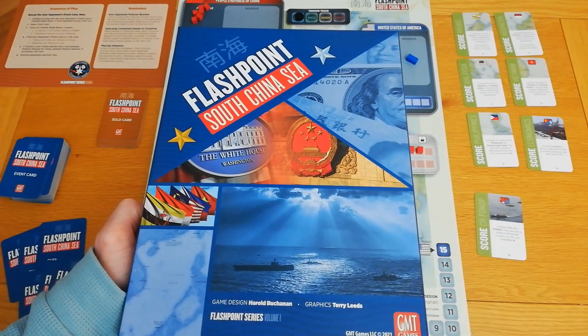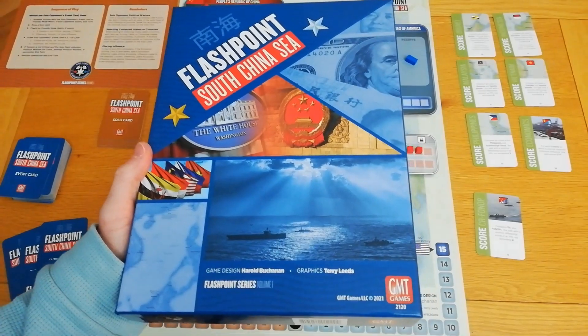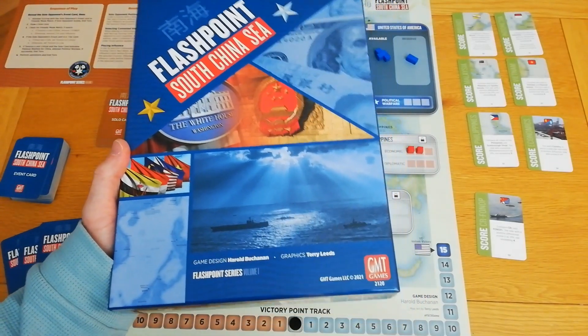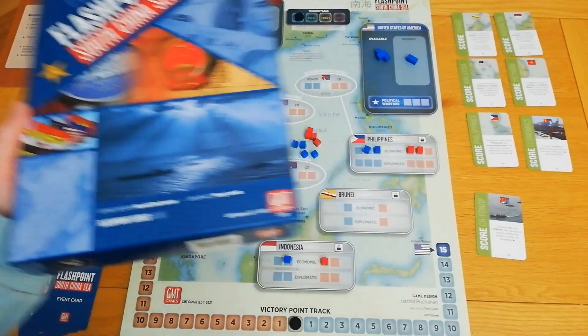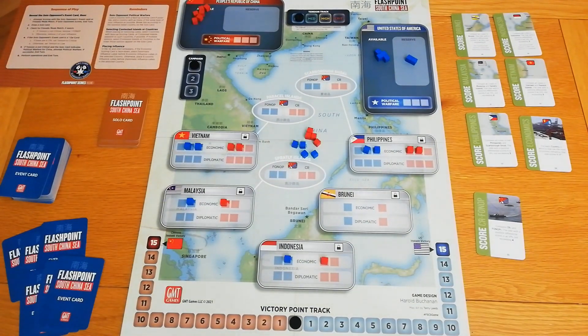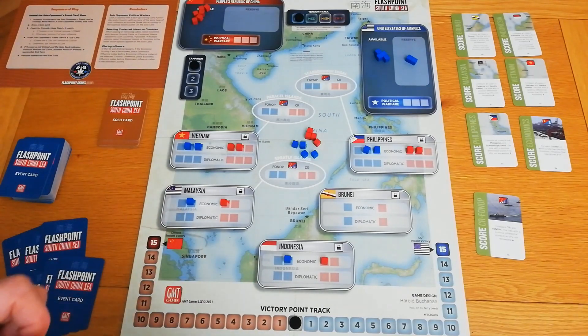Hi there, it's Neil from Diagonal Move. Tonight I'm going to be playing Flashpoint: South China Sea. It's a two-player card-driven cube-shuffling game — a genre I've just invented. The game is published by GMT Games, designed by Harold Buchanan, with a solo mode developed by Jason Carr. I'm playing the solo mode today and won't go too deep into the rules straight away, as it's fairly straightforward once you get a few turns under your belt. This isn't a strategy guide — just a video to help you work out whether the game is for you.